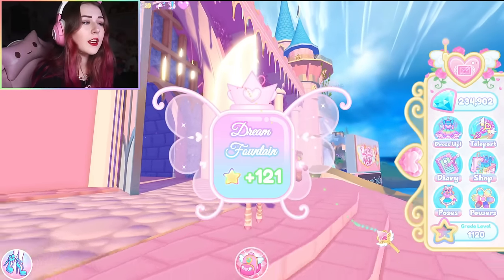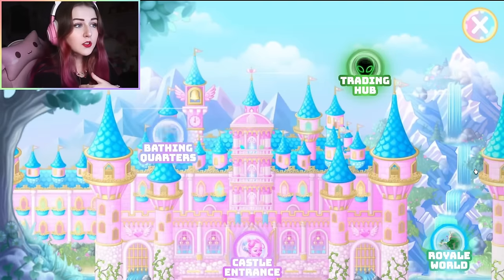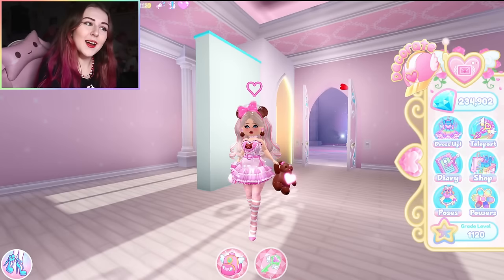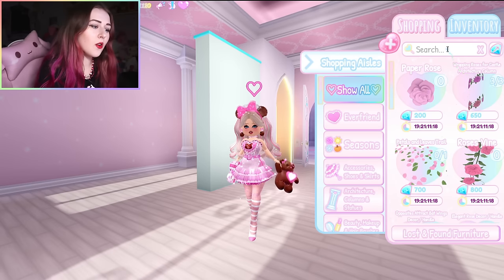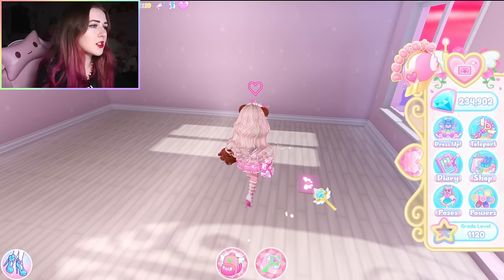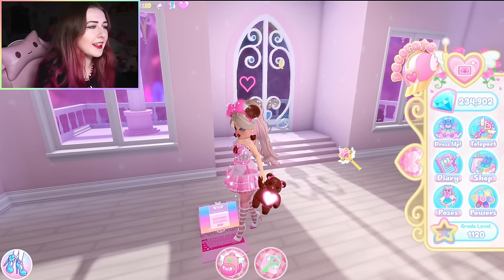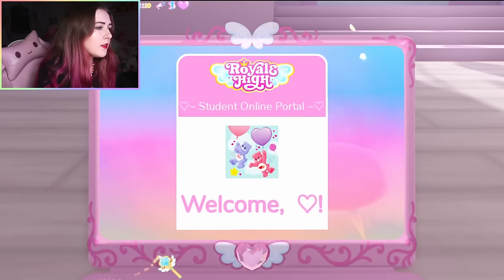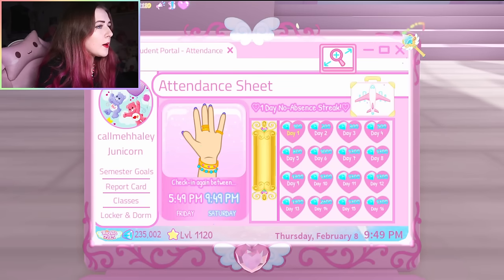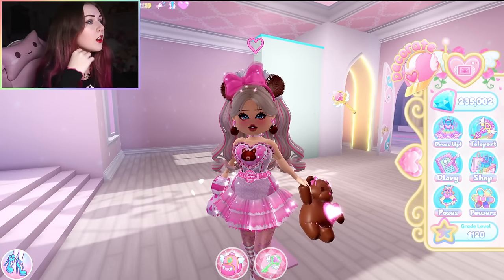The third of the three things you need to do when you first log in is go to either your apartment or your dorm to do your daily login. I'm going to go to dorms — it feels quicker. I'm in the middle of redecorating my dorm right now, so I'll just put my computer down on the floor. Let's do student portal and click that we're present. There we go, we did our login. Those are the three things you need to do when you first log into Royal High.